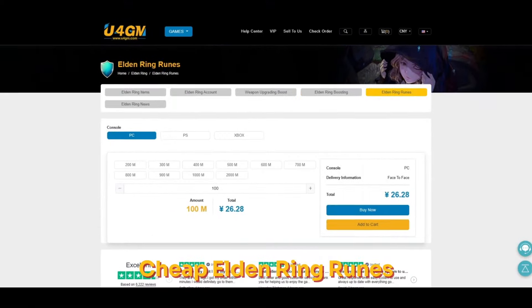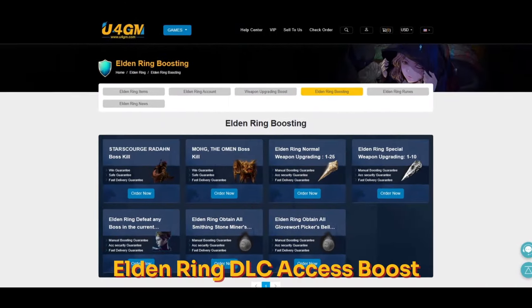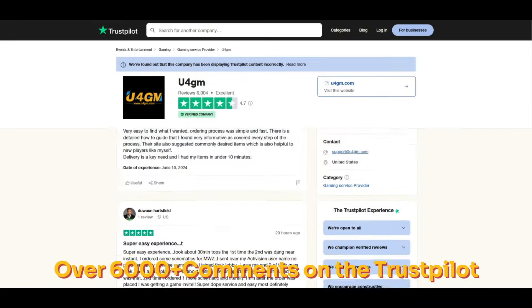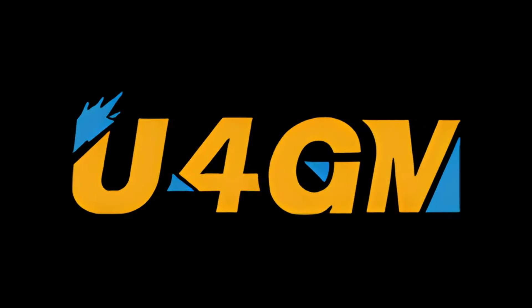Quick word from the sponsor UFOGM. If you need cheap runes or any item in the game, I can recommend these guys. They have been working for many many years, and if you use my promo code Butcher you will receive a pretty goddamn spectacular discount. Try UFOGM.